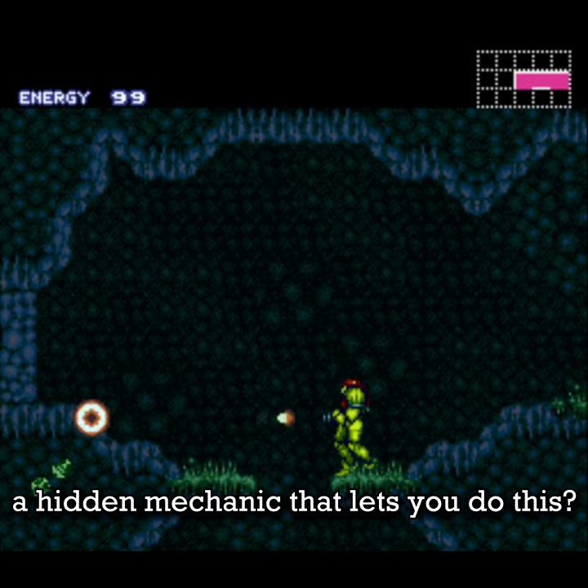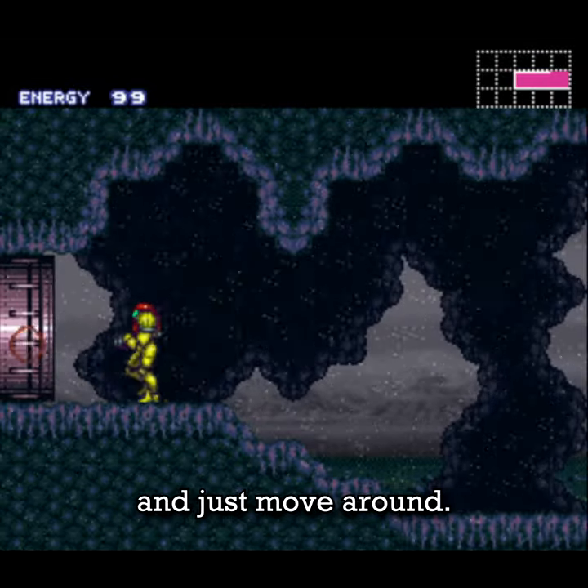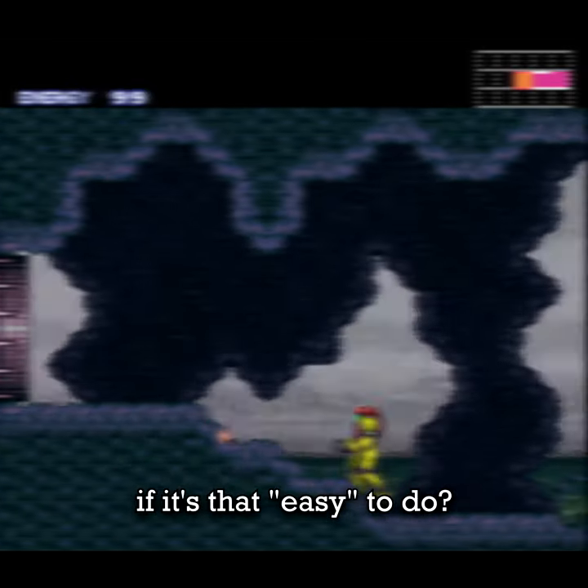Did you know that in Super Metroid there is a hidden mechanic that lets you do this? It's quite simple — hold the fire button and just move around. But how is it that you might have never heard of it, if it's that easy to do?